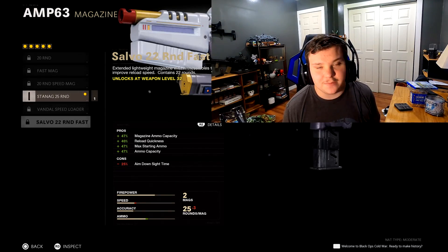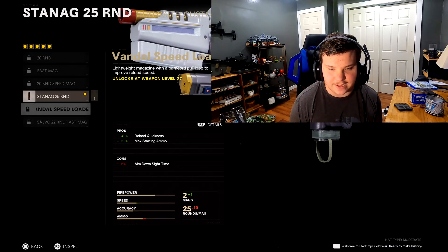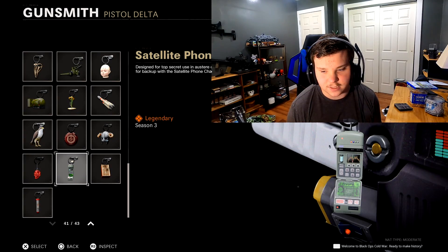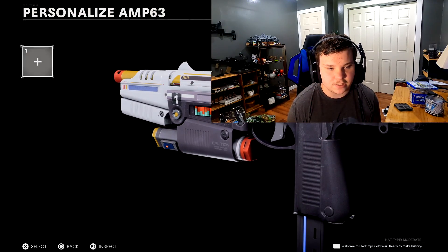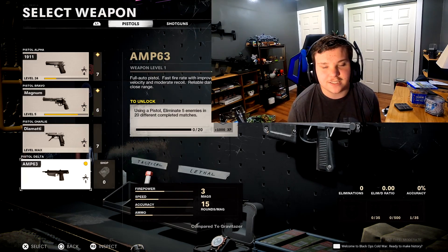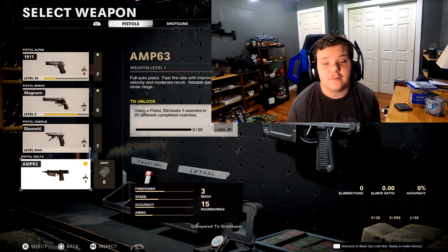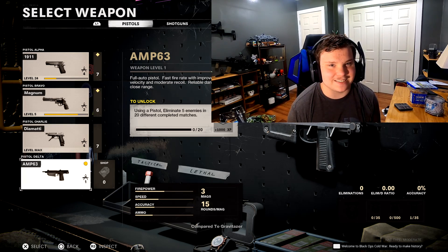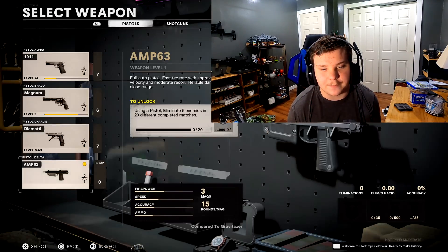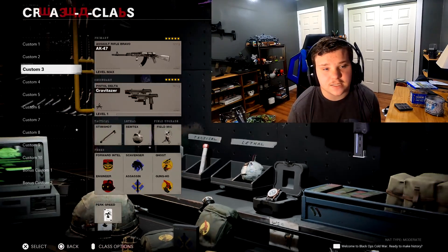It also comes with the 25-round mag, which is the biggest mag you can run — I might run that. The bundle also comes with a really interesting charm, like a little itty-bitty phone or whatever. It's kind of weird. You also get a sticker. The challenge is to eliminate five enemies in 20 different matches using a pistol — I'm not doing that. We're gonna run this here today though.